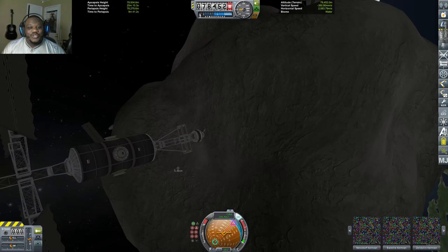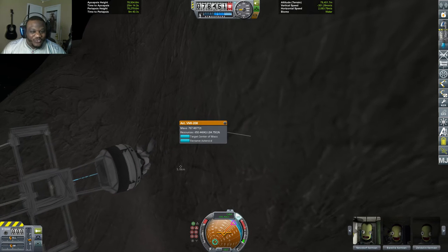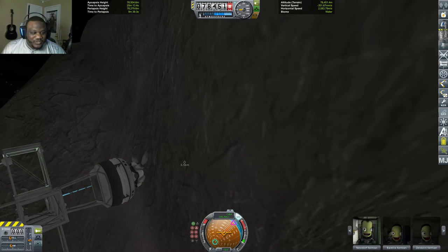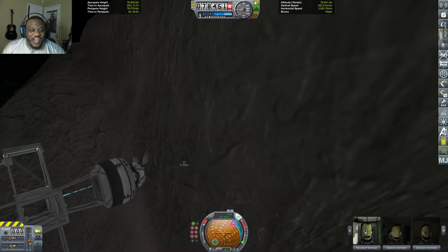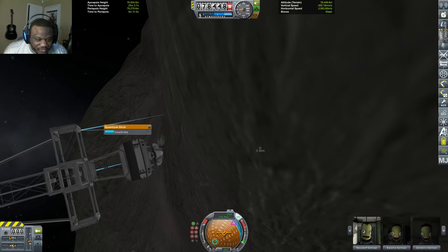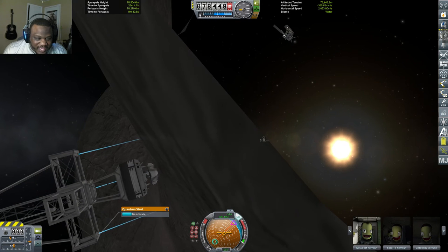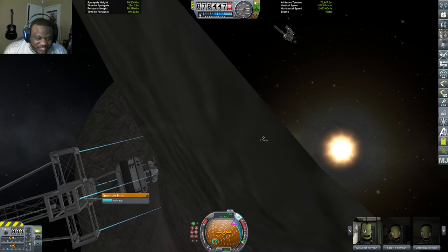That was really frustrating. Okay squad, real talk — we need to do something about that. That was really annoying. That was just persistence that got me through that, but it should not have been as difficult as it was. Struts are active. I have quantum struts on here so that way I can add some stability to this craft.